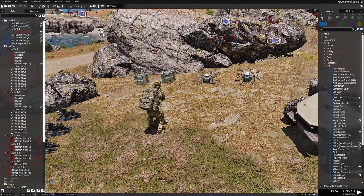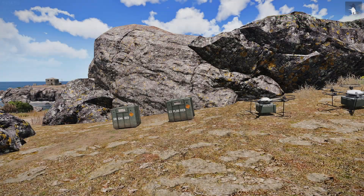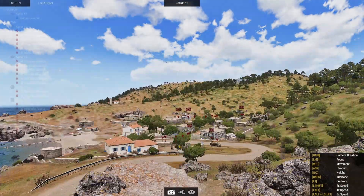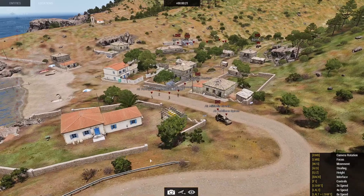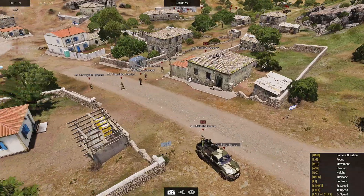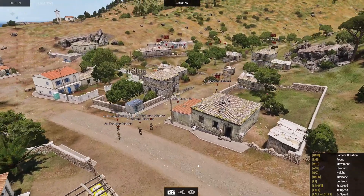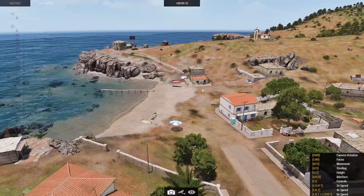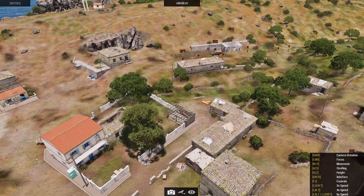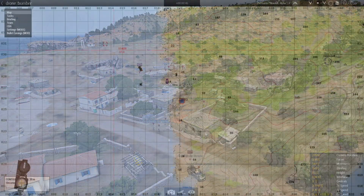Deployed drones from a backpack don't need to be named — those are automatic. Let's get in the game and I'll show you how this works. I've got a little mission built for this demonstration. Let's go to spectator so I can show you what I set up. I have three trucks with heavy machine guns, a fuel truck to destroy, and two squads roaming around — I have tasks for each of those.